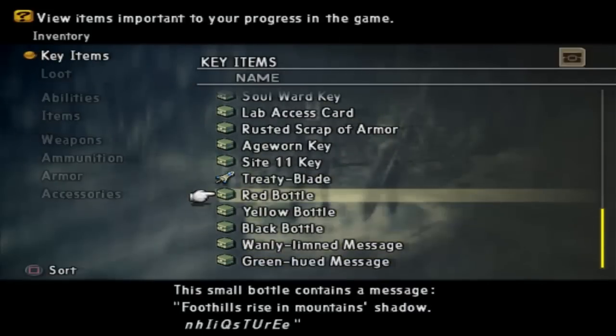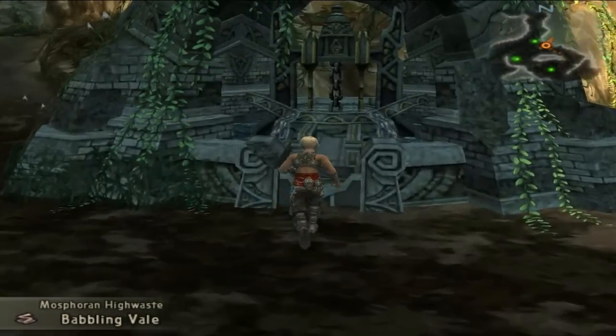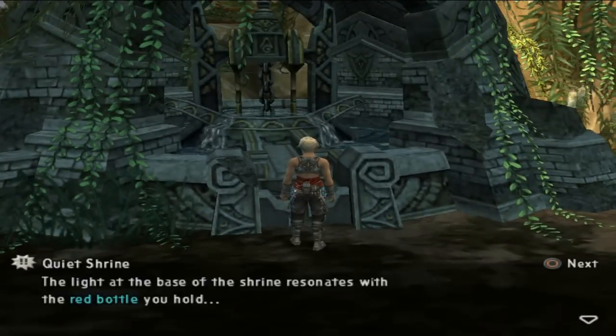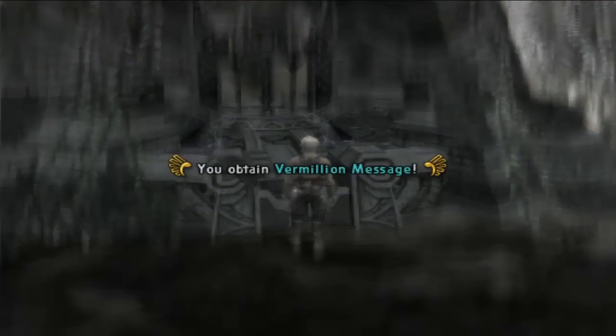For the next one we have a red bottle. 'Foothills rise in mountains shallow.' Basically, you're supposed to separate the capital letters from the lowercase letters, then it's a simple word scramble — and it comes out to: Quiet Shrine. If you remember all the shrines early in the Mosforan High Waste when we were about to fight Chaos, that's where we need to go. Here we are in the Mosforan High Waste in the Babbling Veil area, at the Northwest Shrine. We hold the bottle near the lights, and we get a Hull Emote with a Vermillion message.